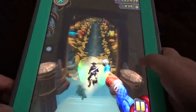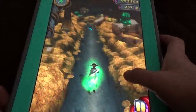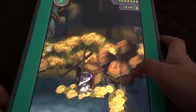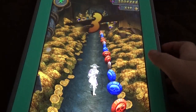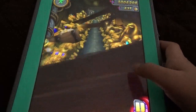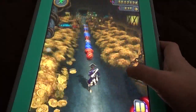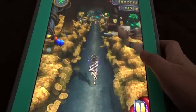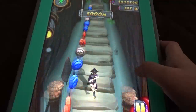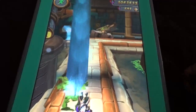This is the treasure part, and here we can see the pirate concept — treasure and so many coins, the Temple Run face coins. This part is really good, and again we came back to the normal section.